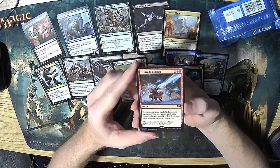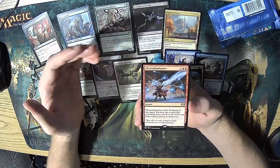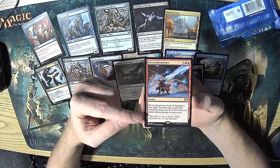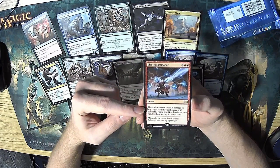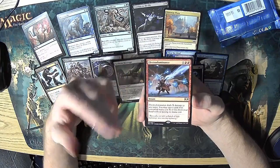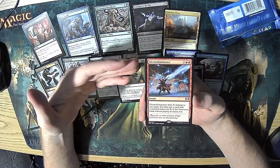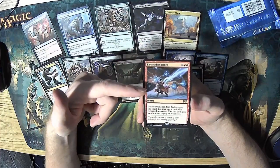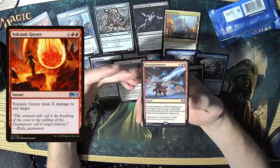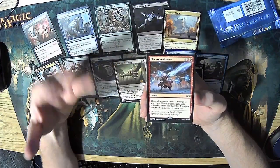Our rare is Electro Dominance. This was making waves in Modern for its ability to play the no-mana-cost suspend spells. It's X red red for an instant that deals X damage to any target, and then you may cast a card with converted mana cost X or less from your hand without paying its mana cost. The idea is you spend six mana to deal four damage and also play a four-mana spell, so it's basically not using up your mana for the turn. Even without that ability, it's a Volcanic Geyser, which is a decent card in limited. So this is pretty solid. The ability to play another card isn't vital in this format, but it's a nice little bonus — and in older formats like Modern it really shines.